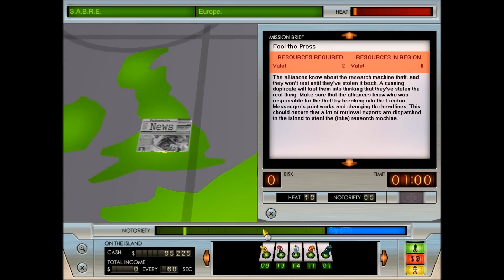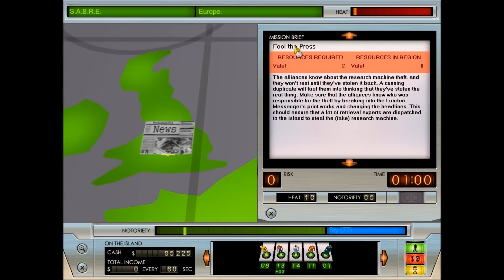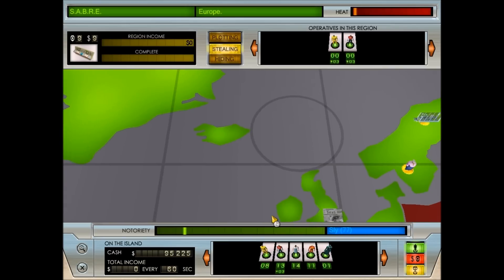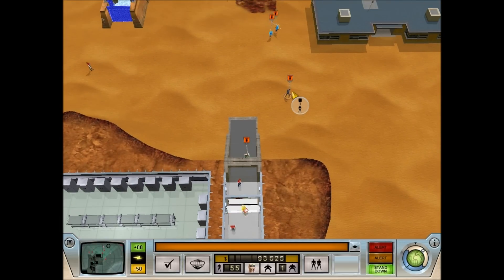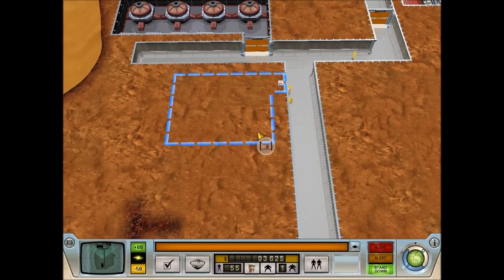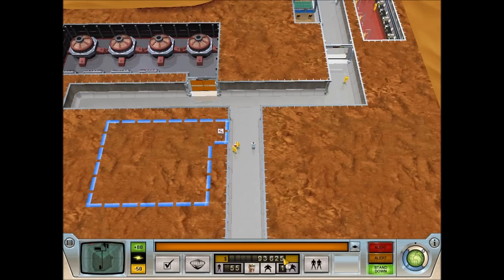What I like to do is build a little tiny research room right out here, and then build the fake research machine right inside of it. The alliances know about the research machine theft and won't rest until they've stolen it back - a cunning duplicate will fool them into thinking they've stolen the real thing. Make sure the alliances know who was responsible by breaking into the London Messenger's printworks and changing the headlines. This should ensure a lot of retrieval experts are dispatched to the island to steal the fake research machine. We're going to take a huge hit in our money - even though we just stole it, you'd think we'd get it for free, but we still have to pay for it, which is bizarre.